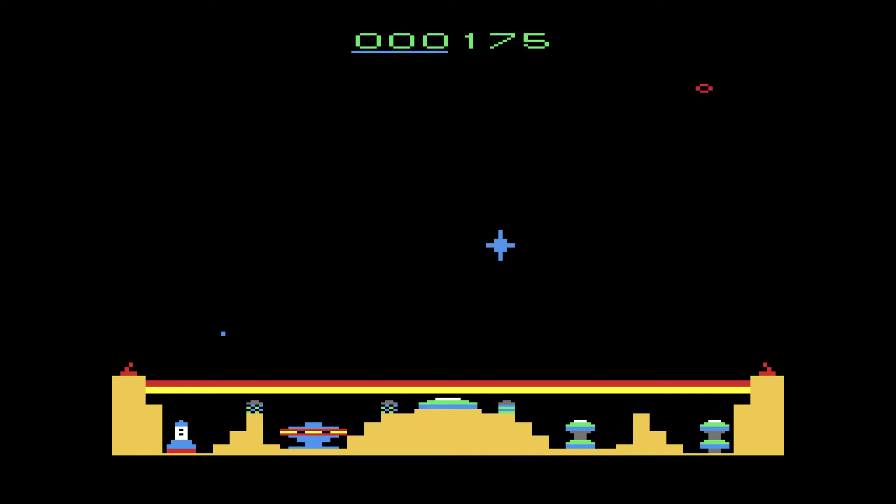Colony 7 is like a mix of Missile Command and Atlantis. The goal is to defend your colony from the enemy fighters trying to break through the colony's shield to destroy your cannons.